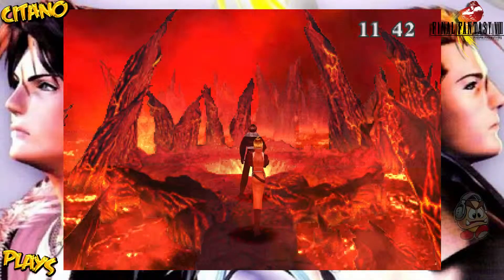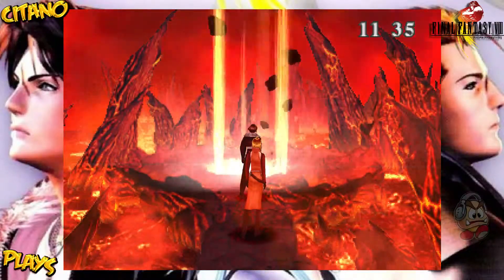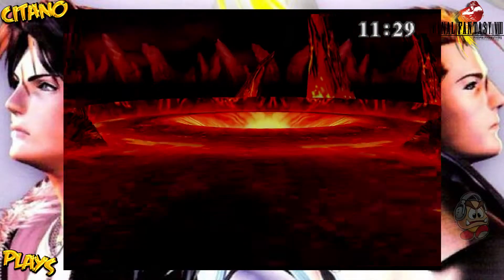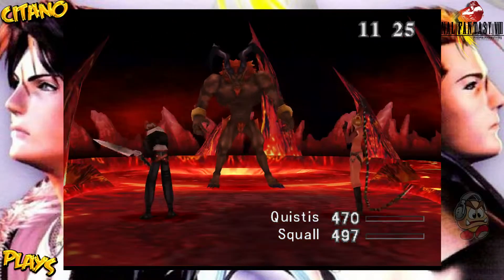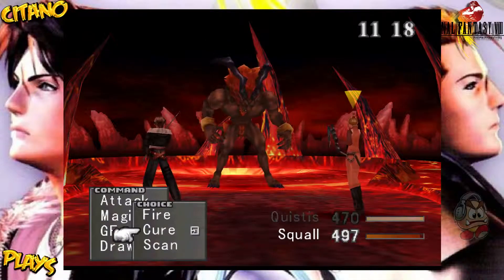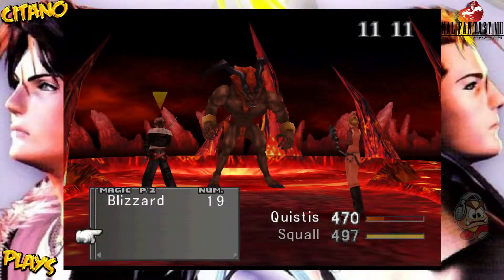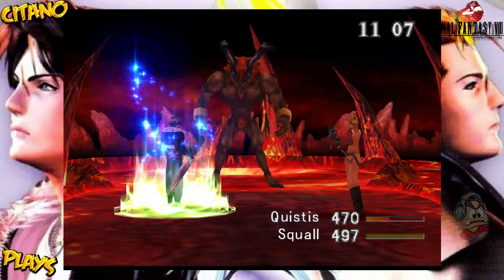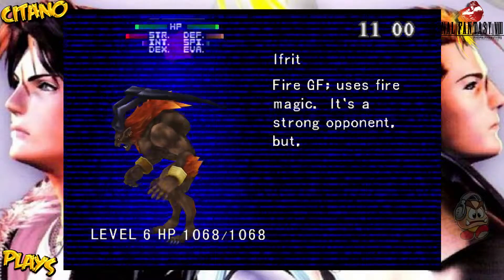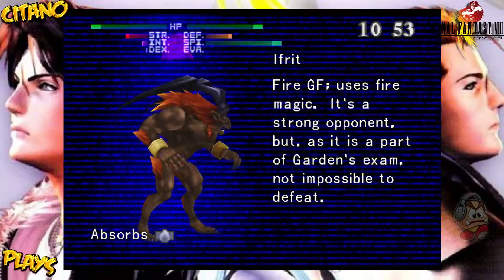This is it — are you ready? Quistis is like, whatever. You seem confident enough. It better be, Squall, because here comes our first boss battle. It is Ifrit! Ifrit is our first boss battle. It's pretty simple because you can also stock up a cure from him, which means you can pretty much always have ways to heal. You can do a scan if you want to — I always recommend scanning to know the weaknesses and strengths of bosses. Ifrit, Fire GF, uses fire magic. It's a strong opponent but is part of the guardian force exam. He absorbs fire.